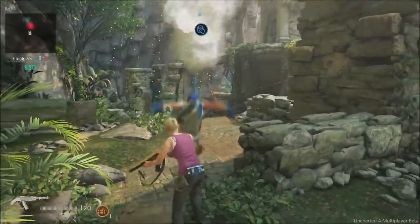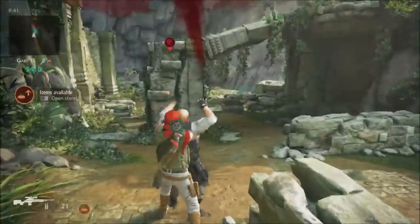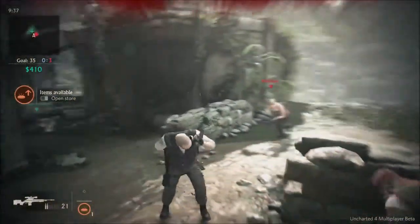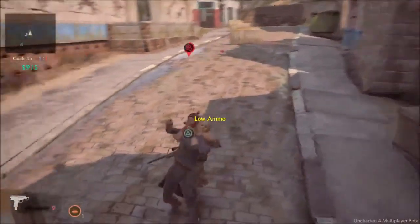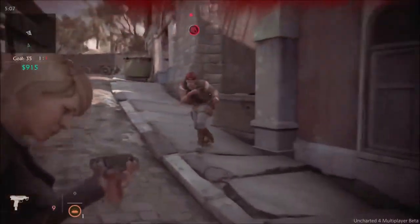The Hunter sidekick does exactly what it sounds like — hunts your enemies. Hunters will immediately begin chasing down the nearest opponent, trapping them in a chokehold. This allows you time to track down the enemy and take them out without much of a fight. Hunters aren't invulnerable though. While they are the fastest sidekick in the game, a focused assault can bring them down before they get their hands on you.